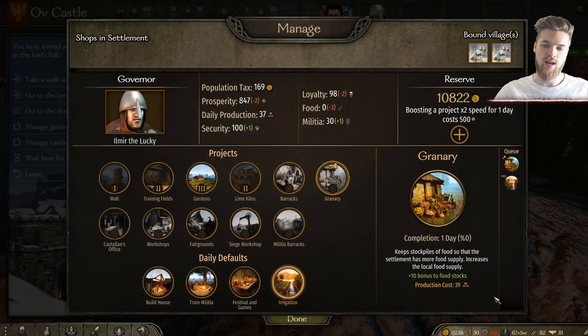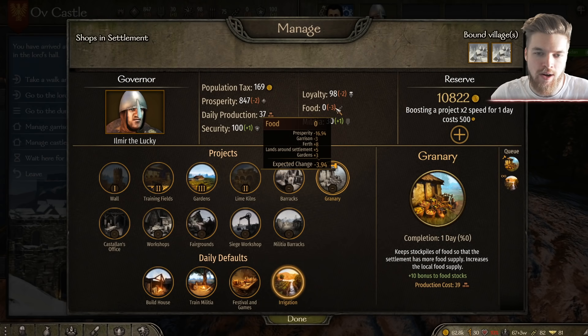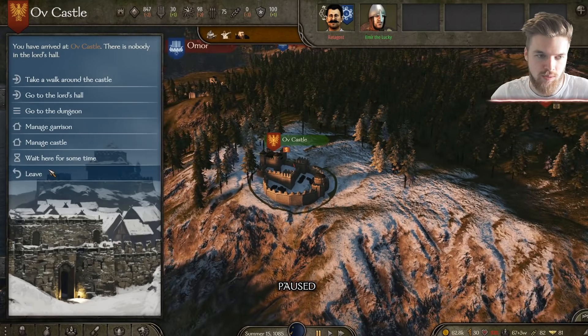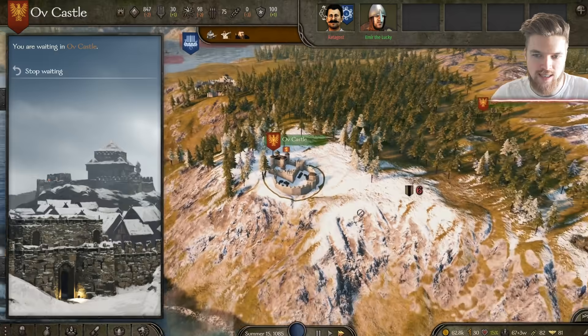Production cost is 39, so it's going to take us a little while because we have a daily production of 37. We want to upgrade that to level 3 immediately — we're producing lots of food because currently we're losing food and that means we're going to lose loyalty and prosperity. Make sure your daily default is set to irrigation — this is what the village does while it's not building anything else, giving plus one food production. These are the most important things to focus on at the start — just make sure everyone's happy.